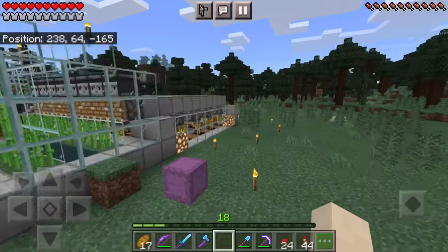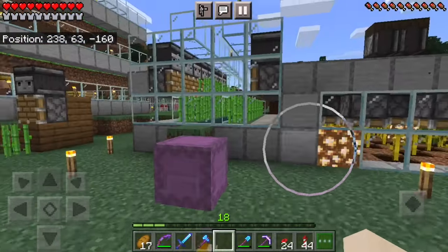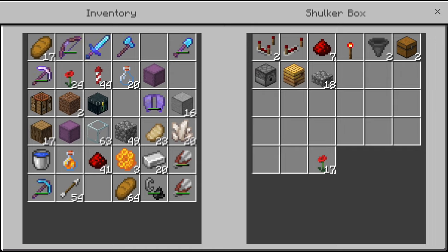Now let's go over to the build. For the first build we're going to do an automatic honey farm — not honeycomb, we'll do honeycomb later. To do an automatic honey farm, here are the materials you'll need: a bee nest or beehive, some flowers of any kind besides wither rose, a bunch of bottles, and one honey bottle.